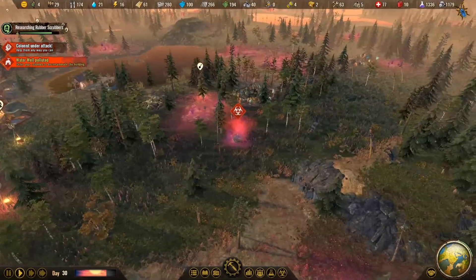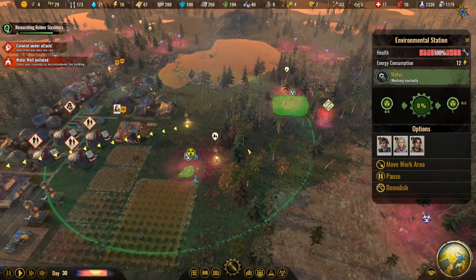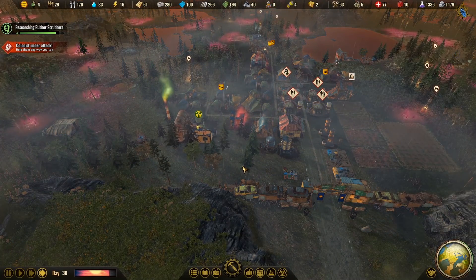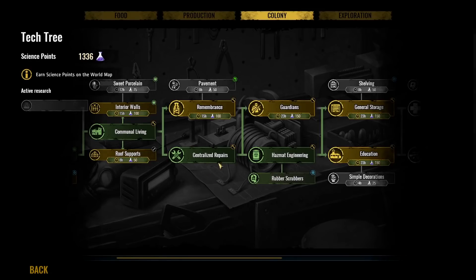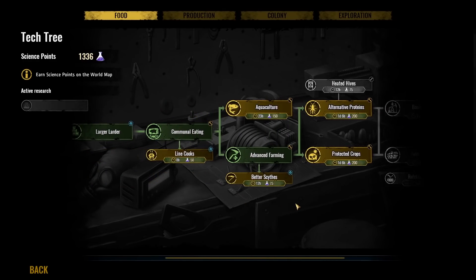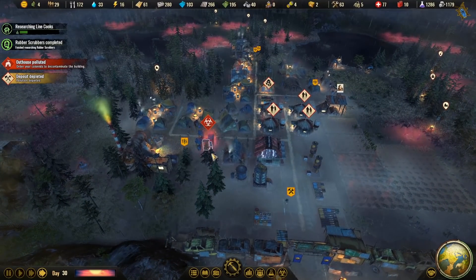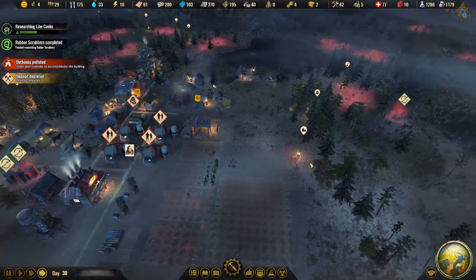Colonists are under attack — we need to help them. The well is polluted too; we need to get that up and running. We're trying to clear these toxic areas quickly. Rubber scrubbers are done, so now we clean at 20% faster. Back to food — let's hire another person for line cooks so we can cook meals twice as fast. We're mostly focused on food production now, really scared about not having enough food and decontaminating everything at the same time.